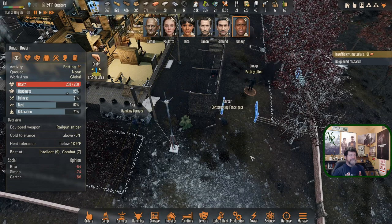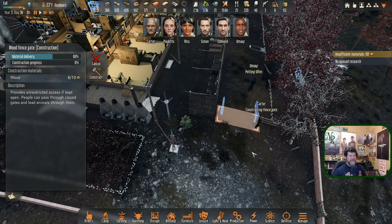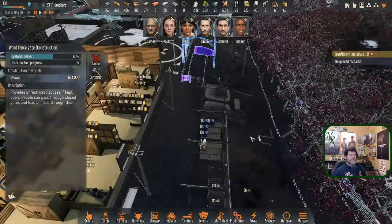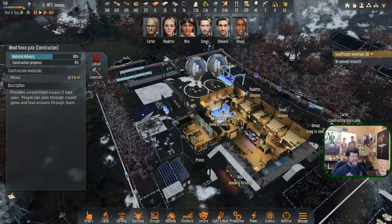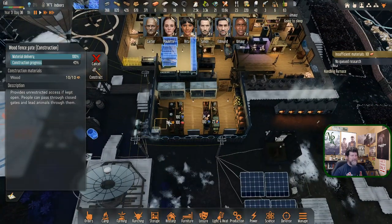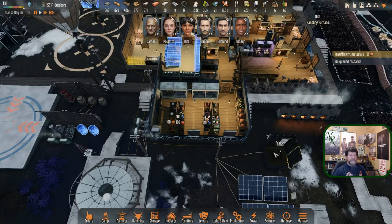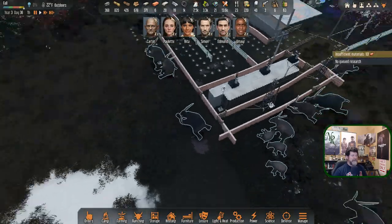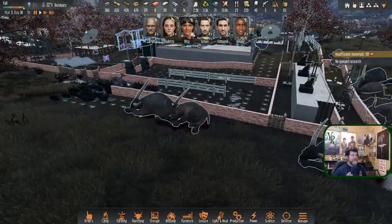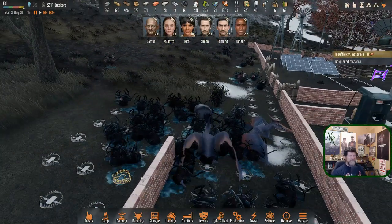I wonder if this fence should give them more room. Those are extra logs — Carter, get that thing built as soon as you can. It takes ten wood and you're loading three at a time — please pick up more. There you go. Lumiere is going to sleep — perfect. We have 14 degrees and another freezer. It wasn't meant to be, but I think that was the wisest move. Let's not throw food away if we can avoid it.